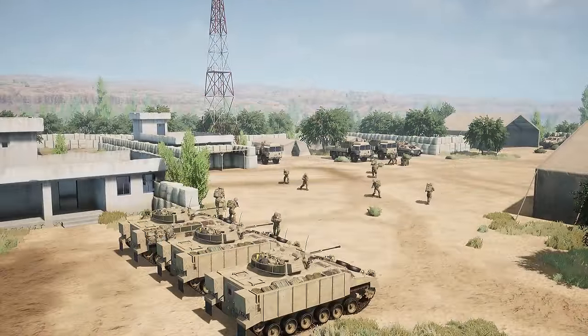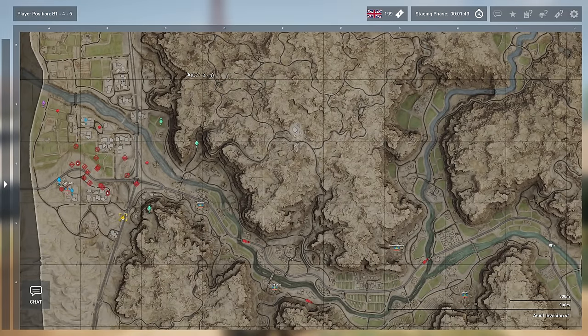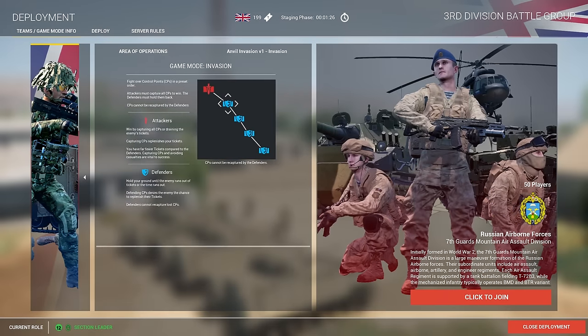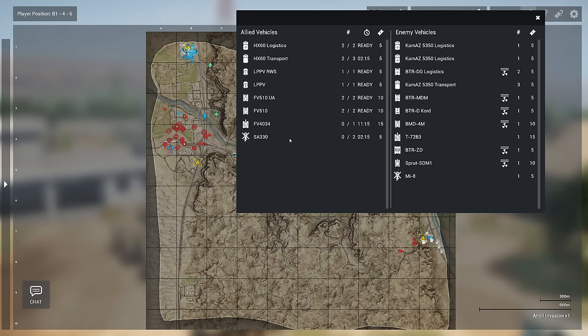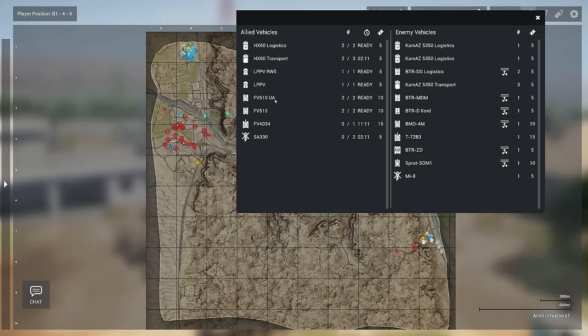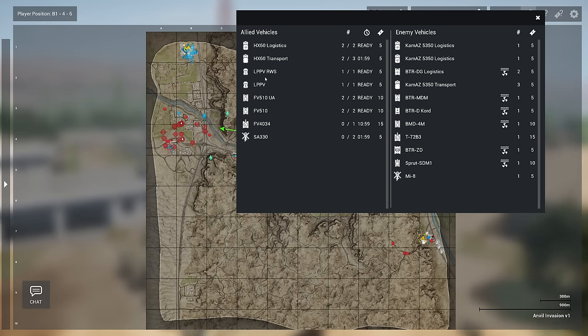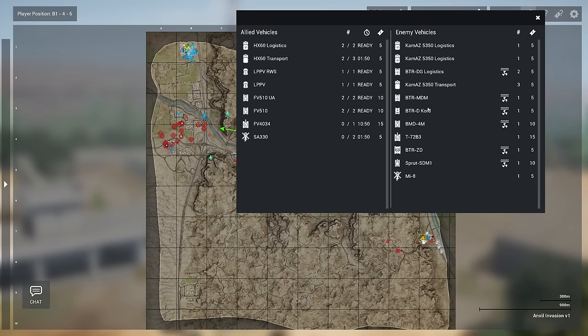Alright — Eye in the Sky, Anvil Invasion v1, first Eye in the Sky for v7.2. I don't think I've ever seen this matchup before — British invading with VDV defending. The third division battle group against the seventh guards mountain air assault. For the British: two up-armored warriors, regular warriors, a tank spawning in about 11 minutes, two helicopters in two minutes, and a few LPPV armored cars. Up against VDV with BTR lodgies, transports, lighter BTRs, a BMD-4, a T-72, and a BTR-ZD.